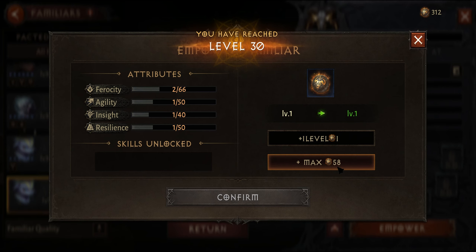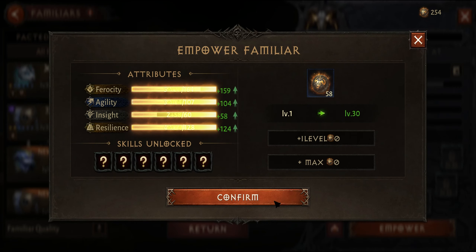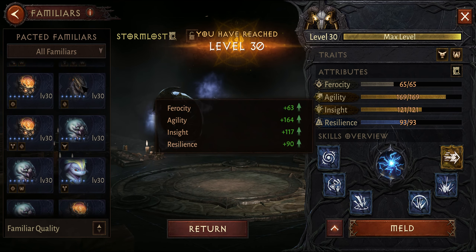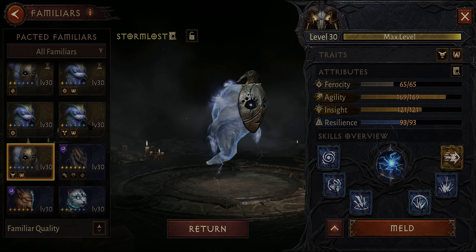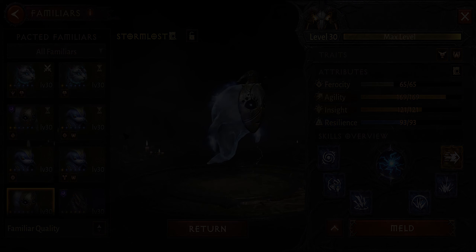We have almost 1000 spirit essences — hopefully we get something to use them on other than this, because we're definitely not gonna be getting more pets than we're gonna get essences. Anyway, thank you for watching and I'll catch you on the next one.